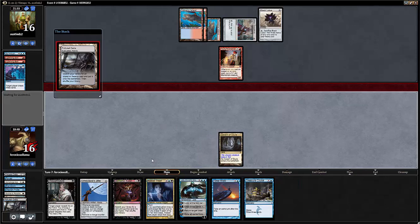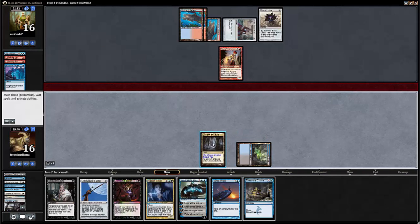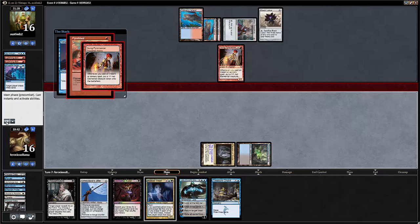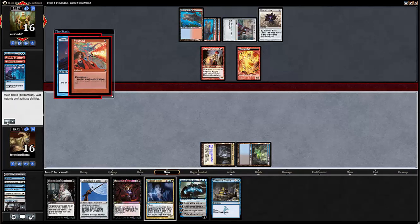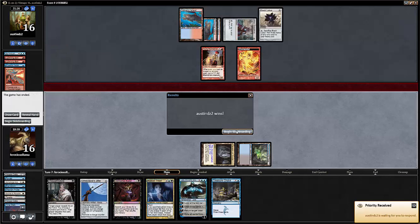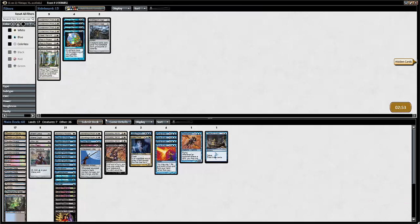Let's just do some stuff and see what happens. He's going to counter our Time Walk probably, because he's got a bazillion cards in hand. There's really no point in continuing — the game's over. He's got six cards in hand, a whole bunch of mana, and we have no mana. That was the problem. We need to take him all the way to five cards.